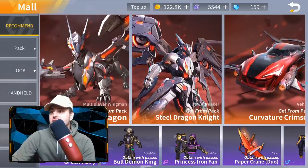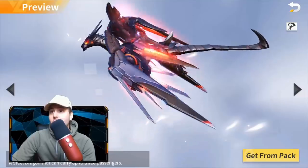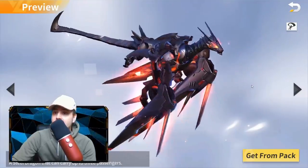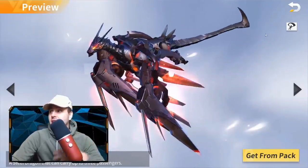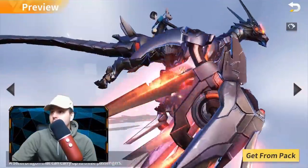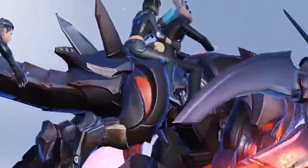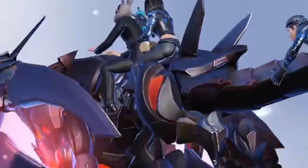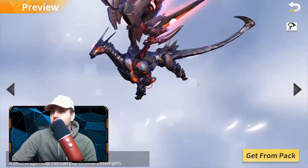So we have the Steel Dragon. Look at that — no way! A Steel Dragon that can carry up to three passengers, so you can fly down with two of your friends on this dragon. One of them hangs onto the tail, the other one's groping onto me — have you ever seen a bunny riding a freaking dragon? That looks amazing.